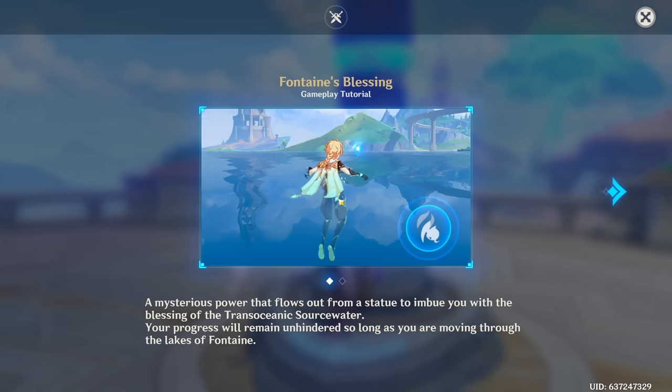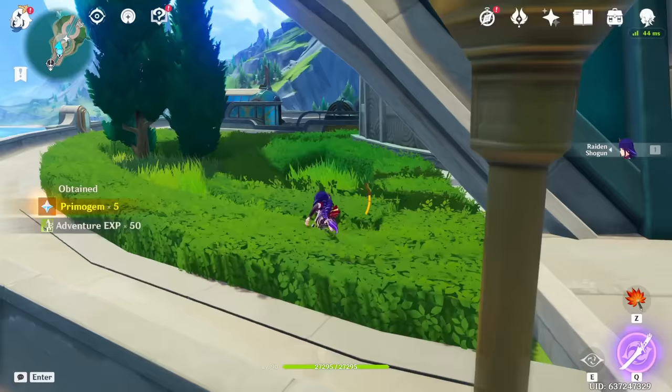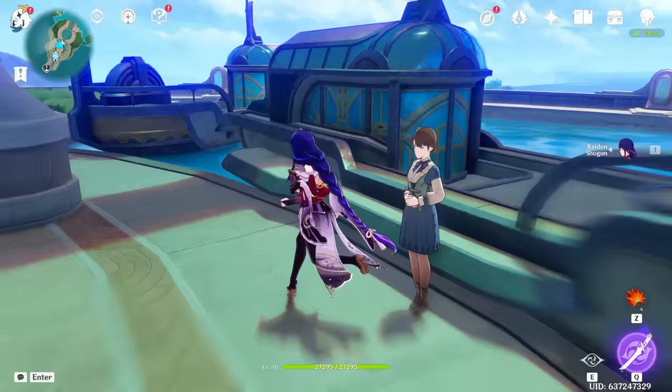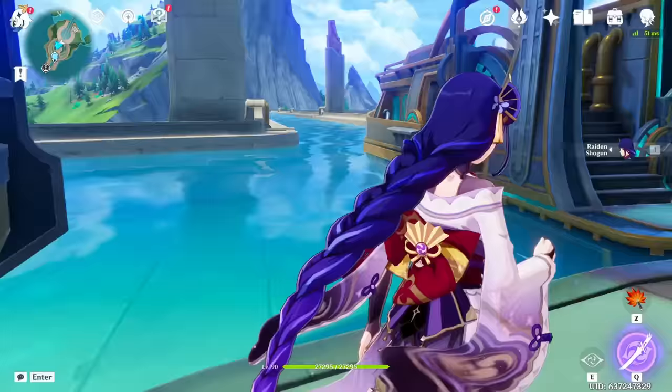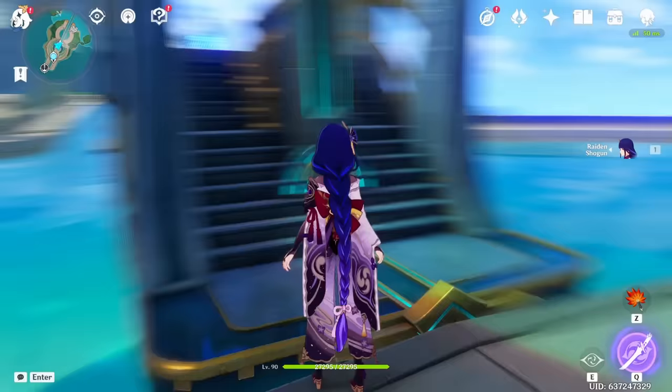Swimming tutorial — I couldn't think of anything I'd love to have in the game more than another stamina bar. Wait, Aquabus? What does an Aquabus do? We get to — oh, I like that, that is kind of fun. You get to take the boat towards, I'm assuming, the main city.